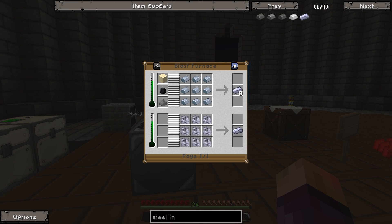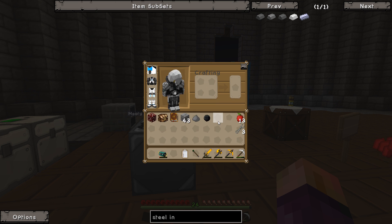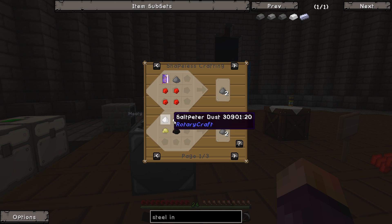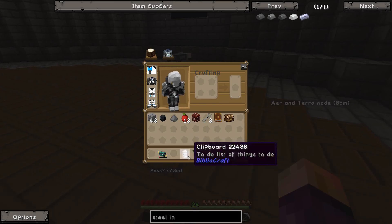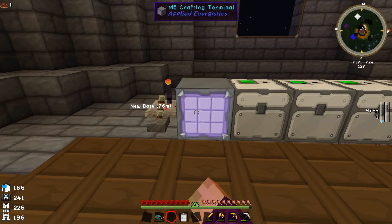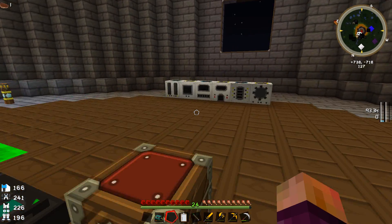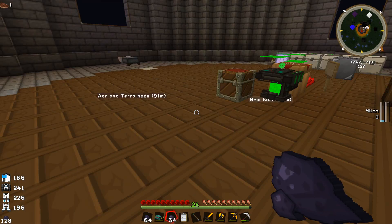It looks like we need HSLA steel specifically. So we'll need quite a lot of sand and quite a lot of gunpowder, which does have a recipe - sulfur, saltpeter, and charcoal dust. We made some before. We can do that. For sand, let's grab some cobblestone which we have a little bit of here and more at the other base. If we pulverize cobblestone we should get some sand - and it does! Good stuff.